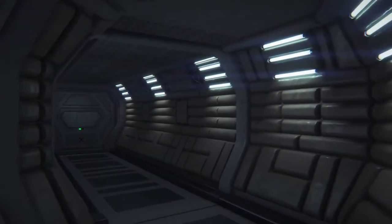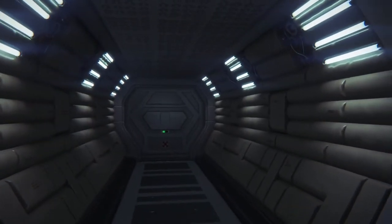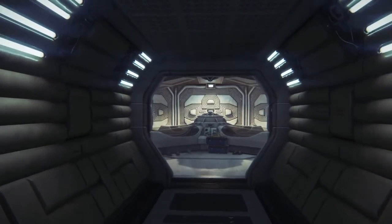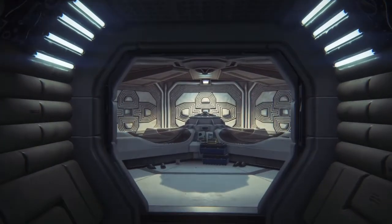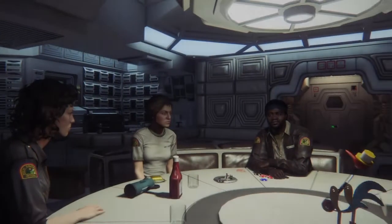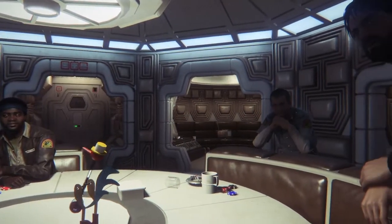Whatever it was, it was big. You sure took him into the air shaft? Disappeared into one of the cooling ducts. It's using the air ducts to move around. The primary air shaft may work to our advantage — we can lead it down to the main airlock.